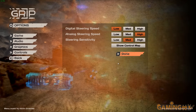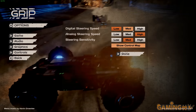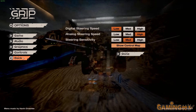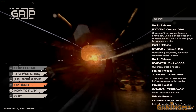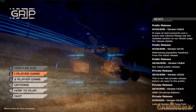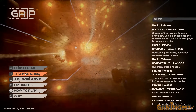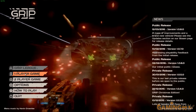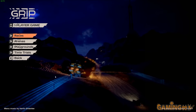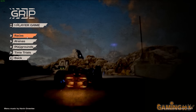Currently there aren't that many control options because it's pre-alpha and you can't reconfigure them, but they added a setting that lets you change the speed at which you steer, which is very useful — the original version's cars weren't that steerable. Also, you don't have that many cars; there's only two. The final version will offer a Grip League, similar to the Rollcage League, which had several leagues — the last one in Rollcage Stage 2 was the Aurora League, which I never finished.